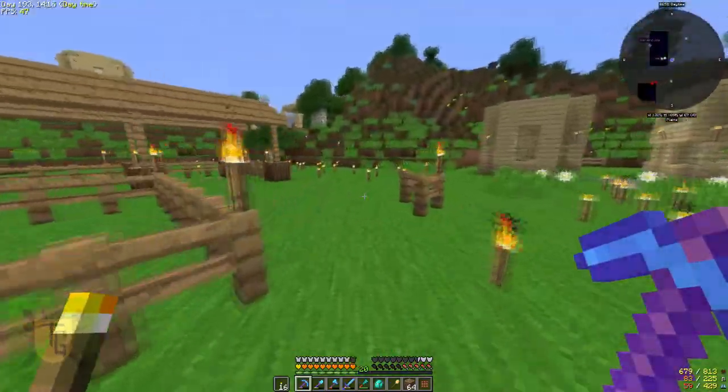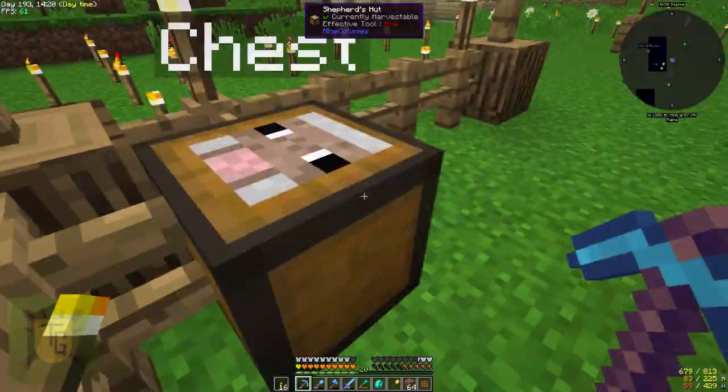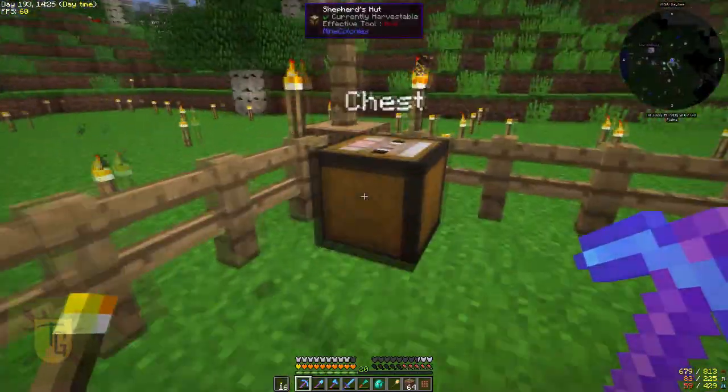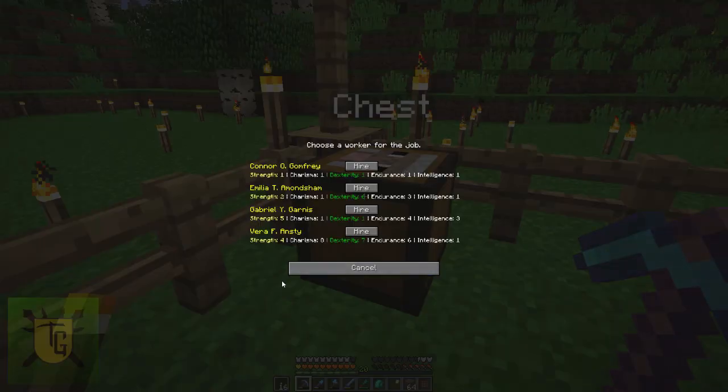This is the Shepherd's Hut — yes, there's a picture of a sheep there. All finished, very simple at level 1, so it doesn't take them long as soon as I give them what they need. So it's time to give some jobs out.